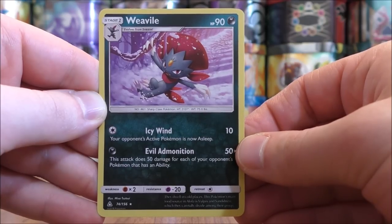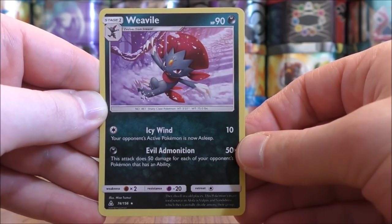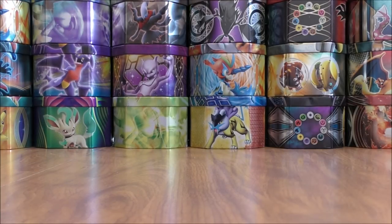The Weavile is very good in the competitive scene — Evil Admonition does 50 damage times the number of your opponent's Pokemon that have an ability. So it can do major damage for only one energy card. You set that card up on the bench and then switch it into the active Pokemon spot to knock out a GX, for example, in one attack.